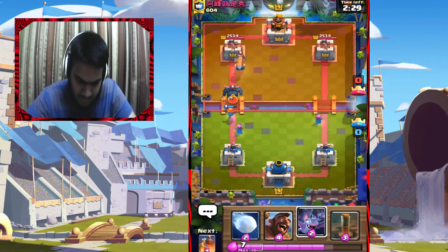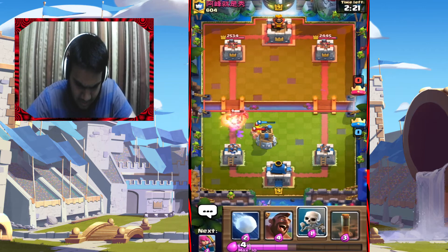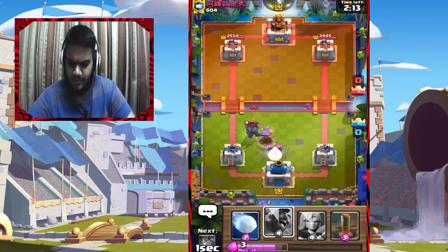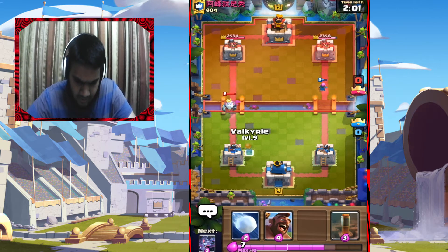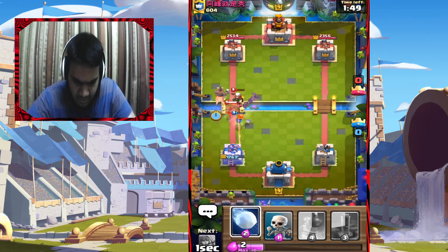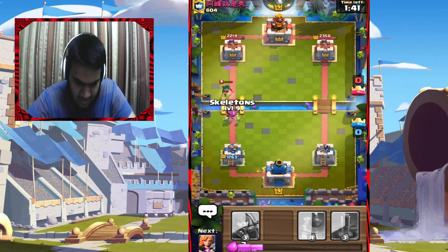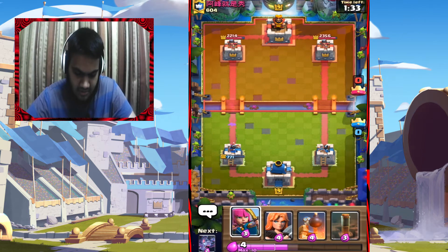This might be Pekka. Same as last video — it's a Bomb Tower. Skeleton pulled it back to the Bomb Tower. Archers in case I need them. I wanted to go full power — just push. Valkyrie. Bad Valkyrie placement again — splash. Bats should help clean up and I'll Snowball it out. Bad Snowball. Skeletons — I had to place them there because I didn't want the Electro to dash onto the Skeletons. Bad defense on my part.